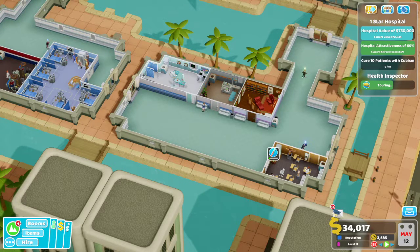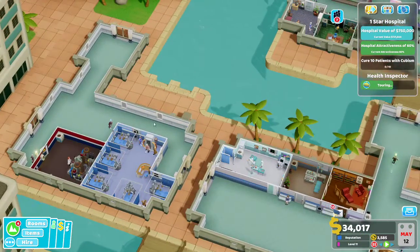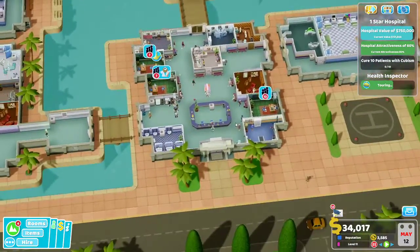Welcome everyone, welcome back to another episode of Two Point Hospital with me, Sadman Plays. As you guys will notice, we are a lot different. I've got this building in and I've got that in, and I think that's about it.